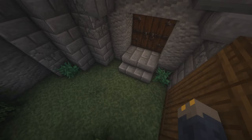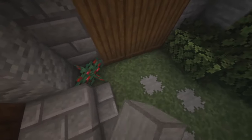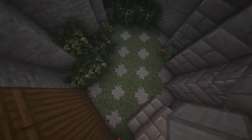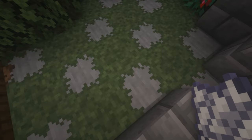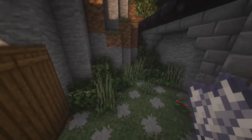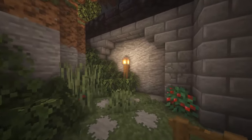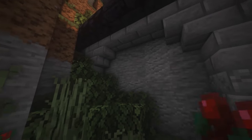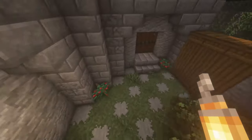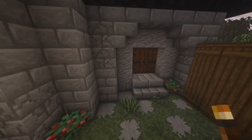Make a checkerboard pattern in the courtyard using smooth stone and grass. Take some bone meal and grow tall grass on the grass. Add some light — put a fence with a lantern on top. Put the fence and lantern at the right height.